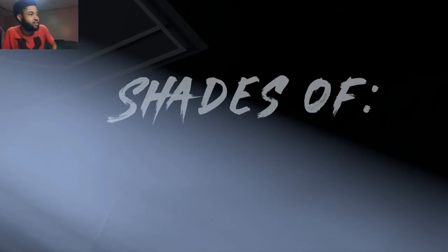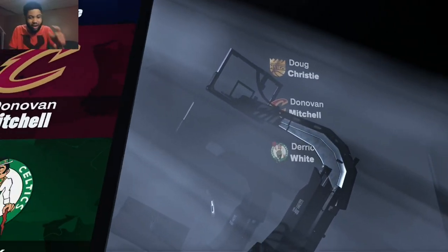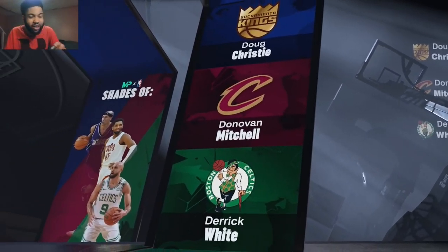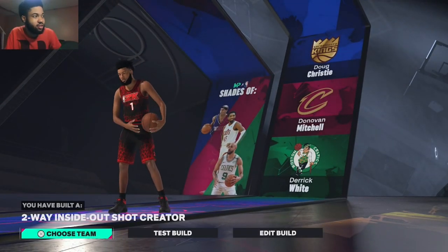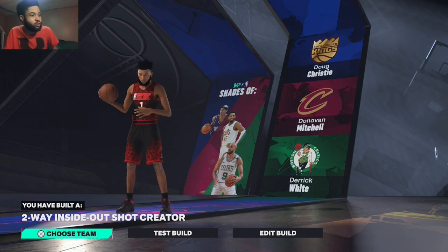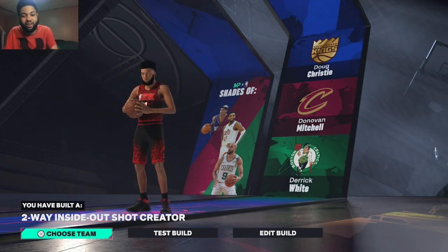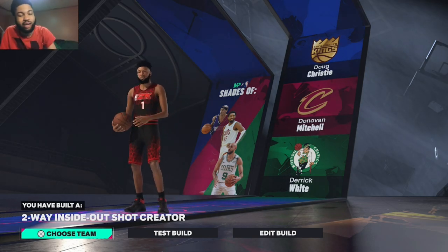The comparisons are Doug Christie, Donovan Mitchell, and Derek White. Donovan Mitchell is my top three favorite player in the NBA. Derek White is an NBA champion and gold medalist. Doug Christie — I think he coaches the Kings. That's why I'm going with two-way inside out shot creator. That's my build.